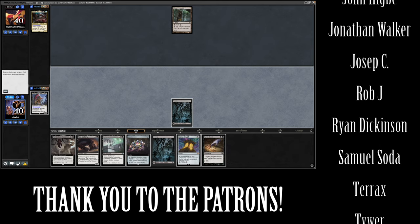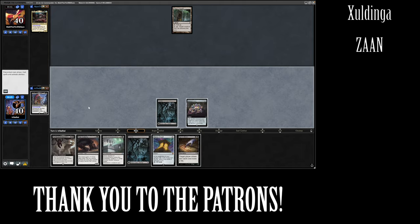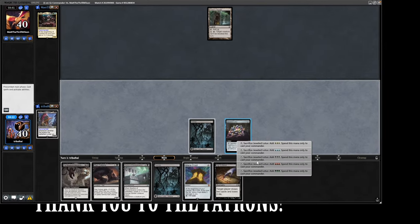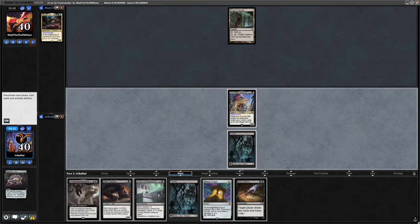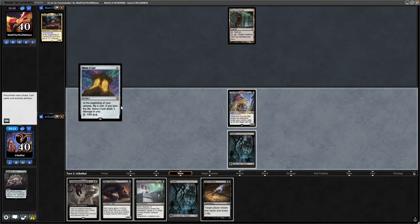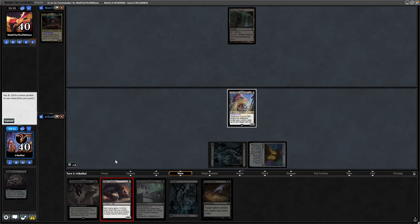We're getting a second land, so that's pretty good going. Hopefully my opponent doesn't feel slighted by seeing a Jeweled Lotus when I just said I want fun games — but I mean, it's Lord Skitter, so I don't see what we're going to do here that's all that efficient and effective. Rat Colony on turn one as well.